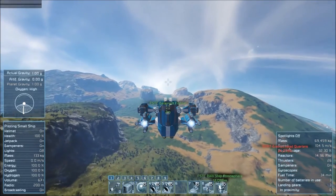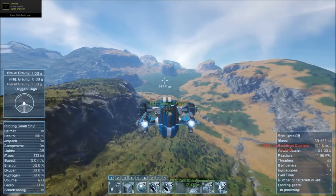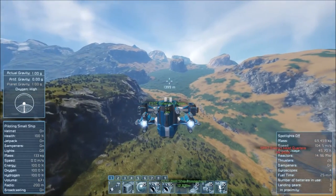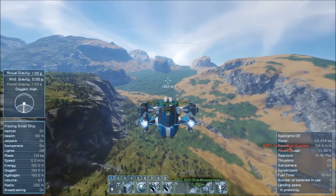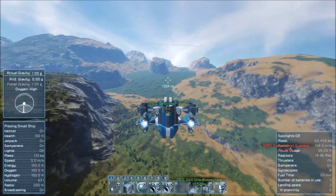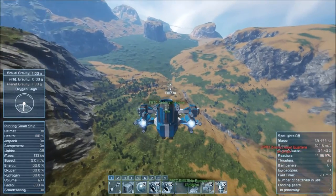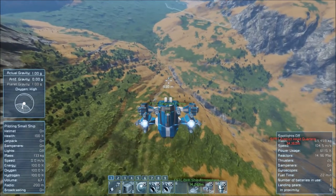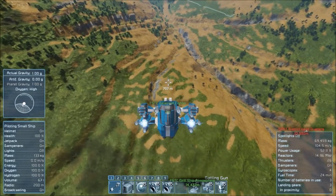I'm just wondering, if they start releasing mass-capacity servers, what would be achievable on the planets themselves? I don't think it's going to be Space Engineers anymore — I think it's just going to be engineering, doing crazy stuff. As you can see here, it's just really, really detailed.